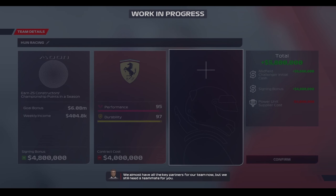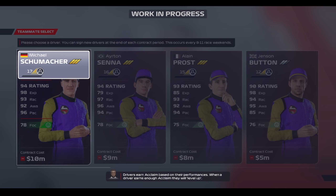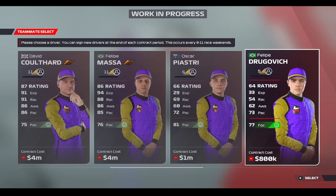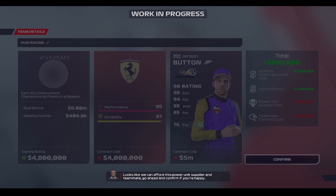We almost have all the key partners for our team now, but we still need a teammate. These are the drivers available — they all have their own strengths and weaknesses. Drivers earn acclaim based on their performances; when a driver earns enough acclaim they level up, which increases team income. Higher driver experience earns more resource points for vehicle upgrades. Racecraft is the skill to complete overtakes; Awareness shows the ability to avoid errors; Pace describes ability to set competitive lap times; Focus represents current form; Rating is overall skill. And there they are — the OGs of F1 along with the new guys. Master Coulthard, Button — and of course we chose Button.